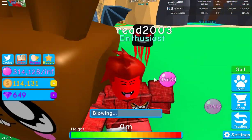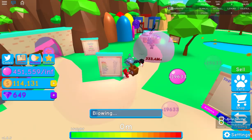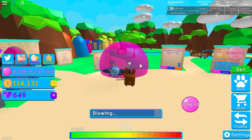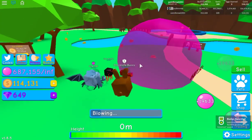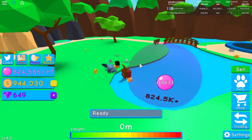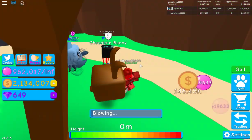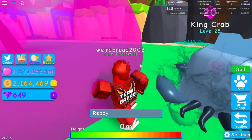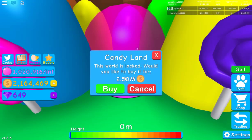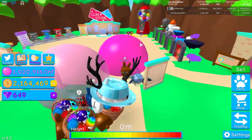To earn coins, you blow bubbles and sell them. A better sell spot is needed since selling takes a while — the game is quite grindy. Candyland is suggested because it has a 4x sell multiplier and costs 2.5 million coins to unlock, which isn't too bad.